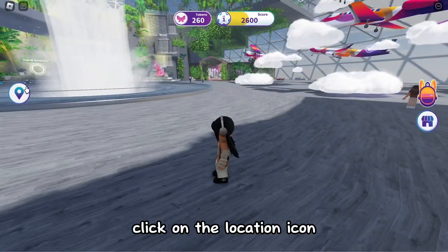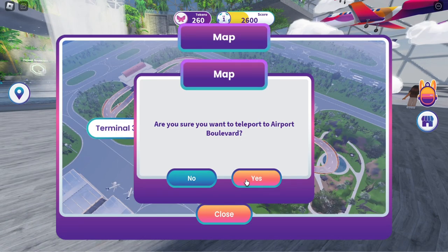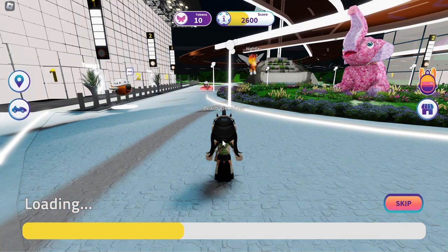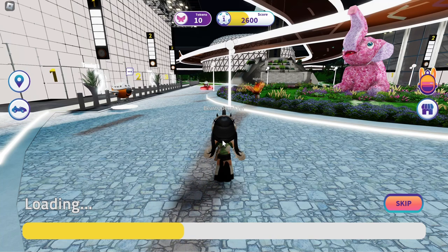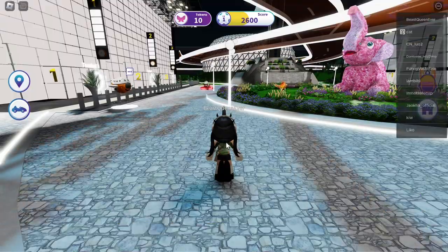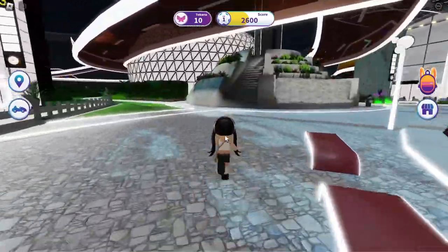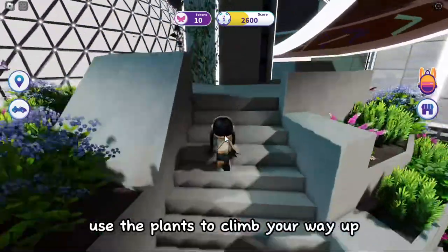Click on the location icon and click on Airport Boulevard. Walk over to the control tower, then use the plants to climb your way up.